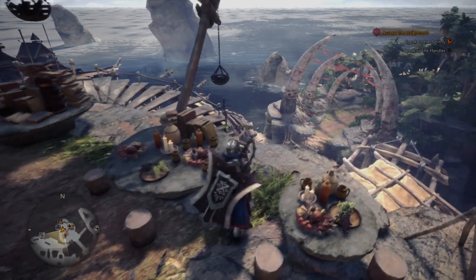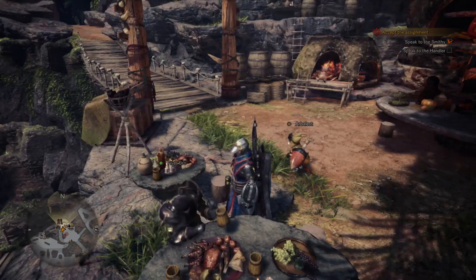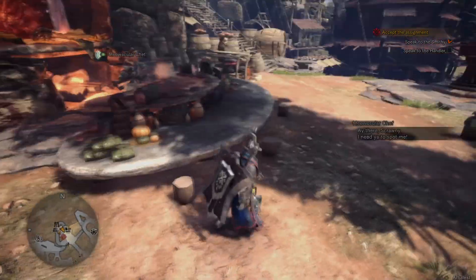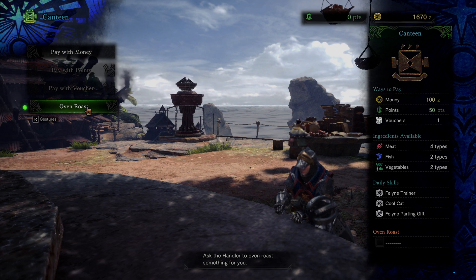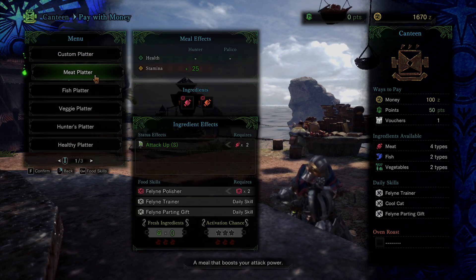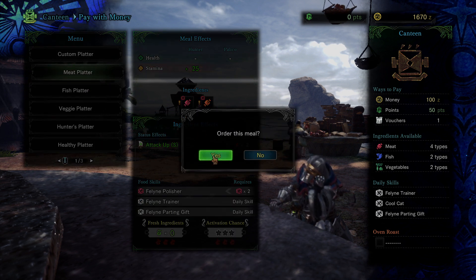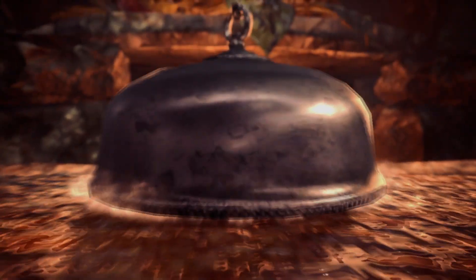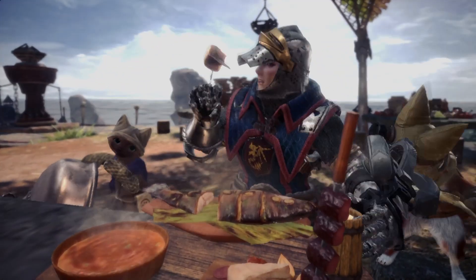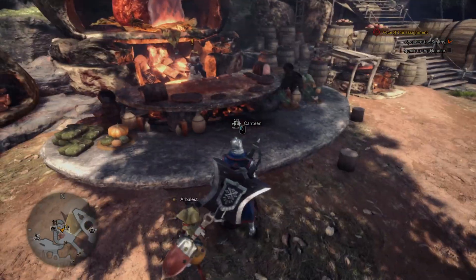At the eatery - the chef comments that my partner's appetite could put anyone to shame. We need to cook ourselves up something. We can pay money or have something roasted. Let's pay and go with the meat platter. The head chef adds a garnish. Okay, I've got my temporary boosts because I'm actually expecting to go out this time.